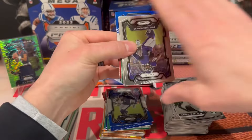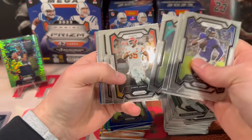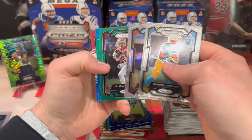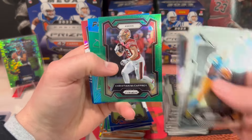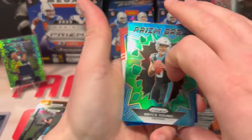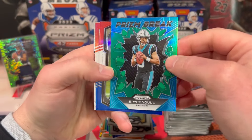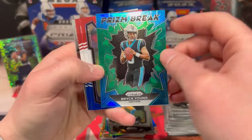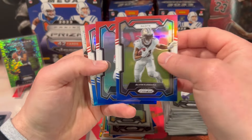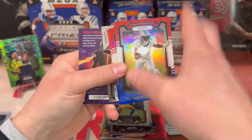Third value pack — Odell, another Quentin Johnston, Joe Mixon. There we go — McCaffrey on the green! Boom, let's go! Definitely take that. Bryce Young on the Prison Break green — that's actually a sweet looking card with the green and blue. We got Kamara, Tank Bigsby, Desmond Ritter, and a Kenny Pickett on the back.